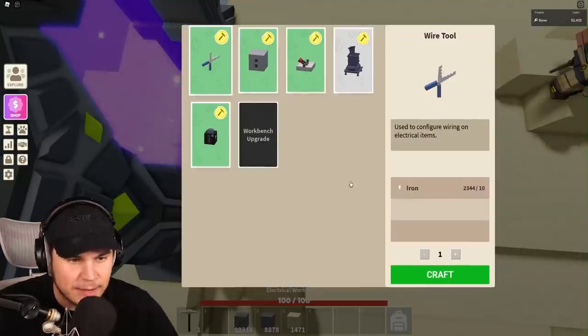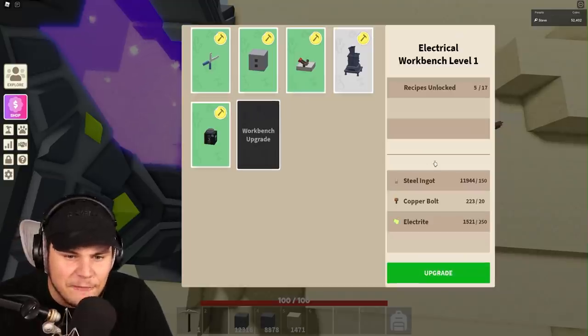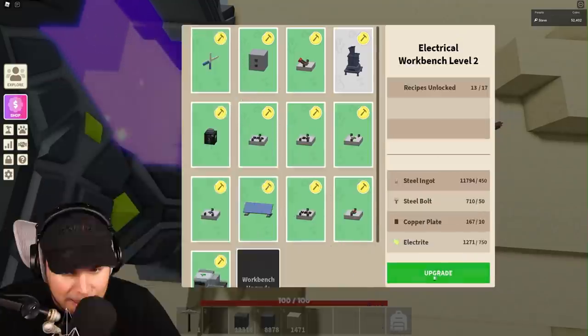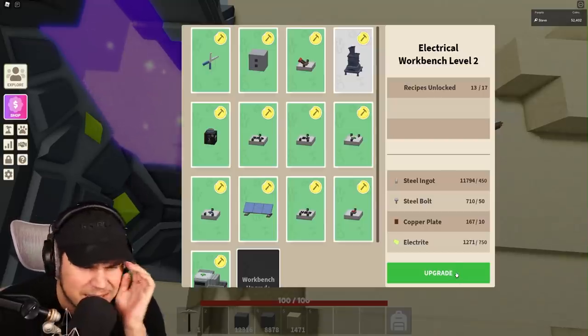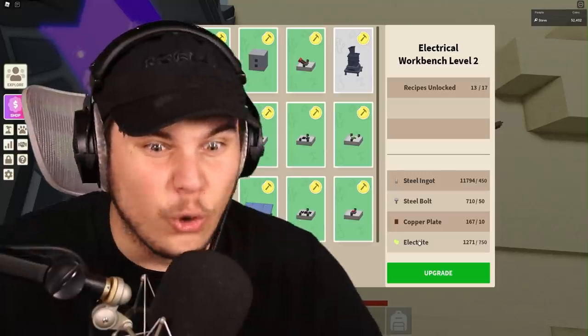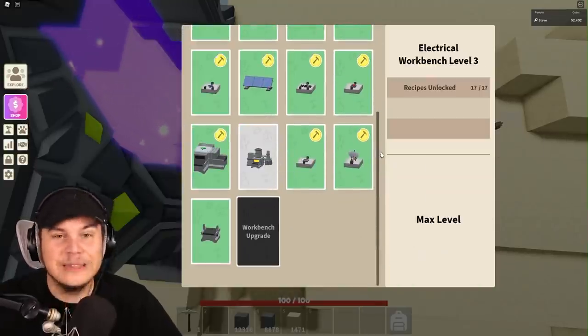How genius. So yeah, this is the electronic workbench. I have it not upgraded right now, but I have all the materials to upgrade it, so I'm gonna do that. And I'm actually gonna do it again, I think. Oh my God, that is so expensive. Electrite is absolutely stupidly expensive. But I need to have it this far upgraded — and it's currently max level.